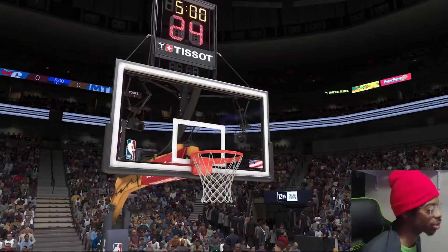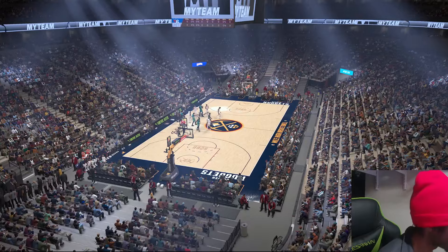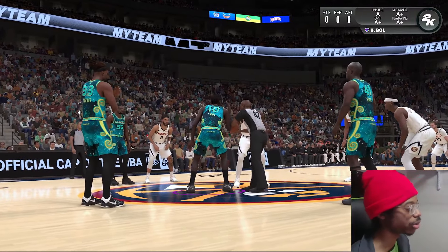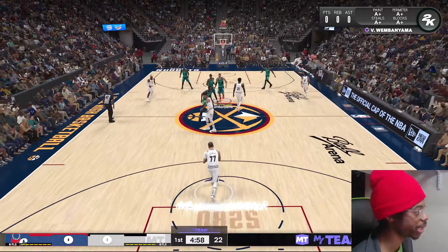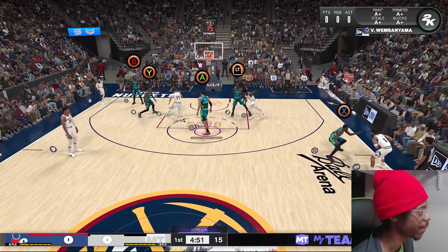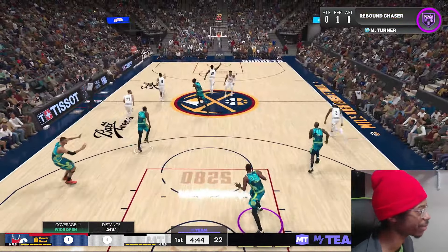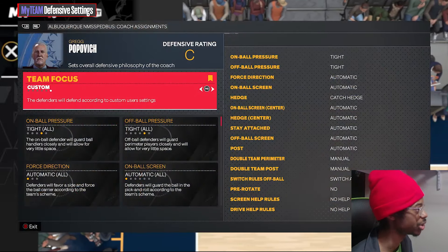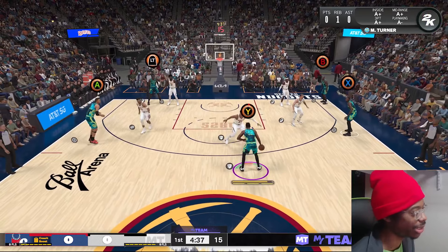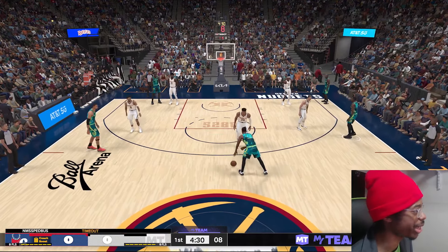Looking at the boosts — some are good. Those strength boosts are huge. So we're checking the takeovers. Wimby keeps sharpshooter. Miles Turner gets rim protector. Fulbo gets finishing badge. KD still got sharpshooter. Someone in chat said it changes takeovers, but I'm not seeing it. They look like they still keep the same takeovers they previously had.